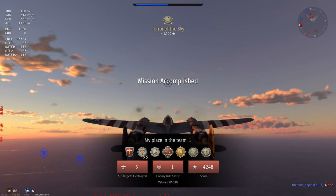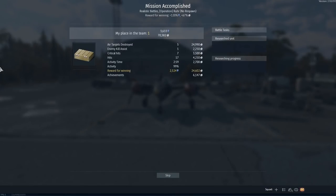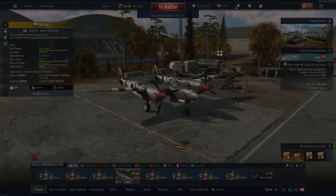Ladies and gentlemen, that is the XP-38G. You can't get it anymore because they took it away from the store, but if you're looking for something you can buy the YP-38, and of course you can get a little discount by using the code in the description below. Thank you very much to Ace Defender for sponsoring this video, and fingers crossed I'll have some excellent water cooling action for you soon. Thank you very much for watching ladies and gents — take care, and I'll catch you next time.